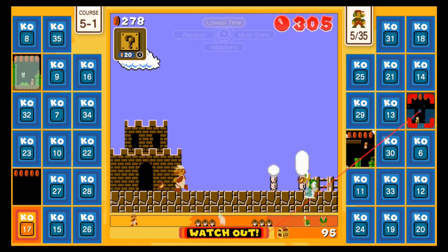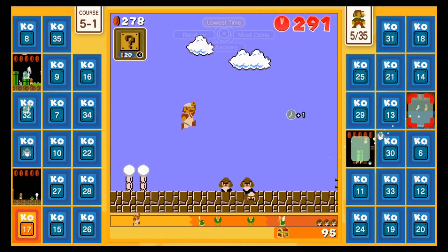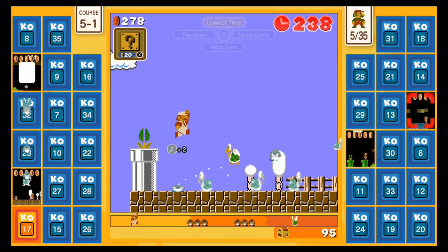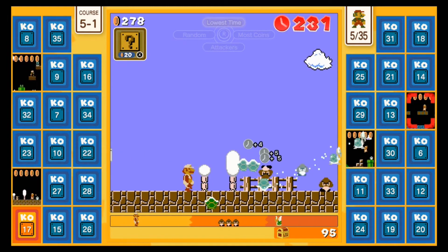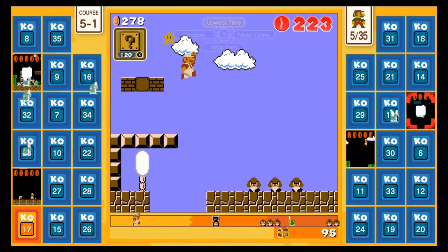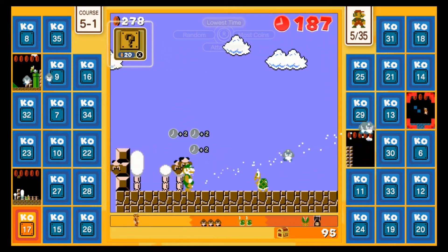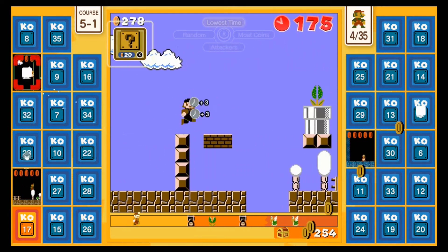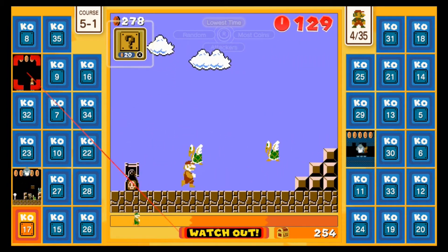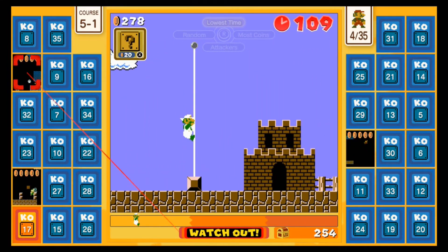I'm just gonna jump over here. Oh, there's 5-1. Out of the way, Hammer Brother, because nobody likes you. Now the red timer goes extremely, extremely fast. So I gotta just do something with it. Or even the star would do it too. Let's try Bulletville. Oh shit. Yeah, I don't have time, so I just had to skip that one. Oh fuck, I didn't pay attention. The star just ran out like that, so it's down to four.